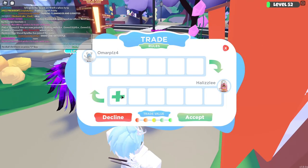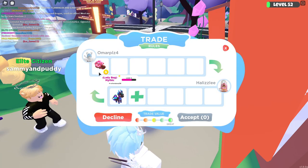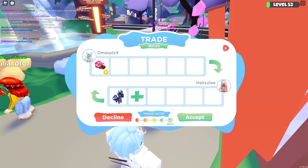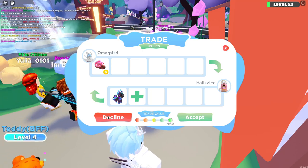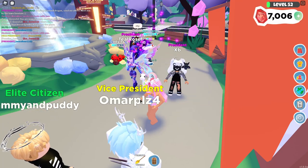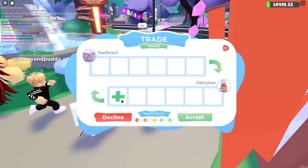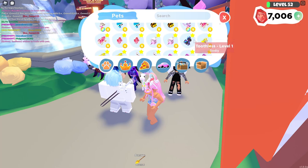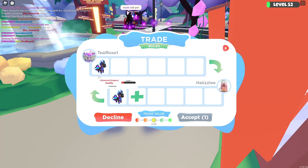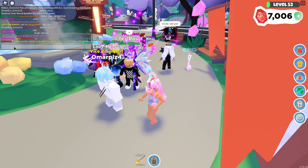It looks like Omar is going to offer again. Let's give him another chance — a shiny ladybug, that is a great offer, that is a mythic. I feel so bad, but I'm going to go ahead and politely decline this. I will be honest — I made sure to join a kind of rich-looking server so that we can get some good offers. It looks like they already have a diamond dragon, so I'm going to decline this because we both already have it. Thank you so much for offering though.